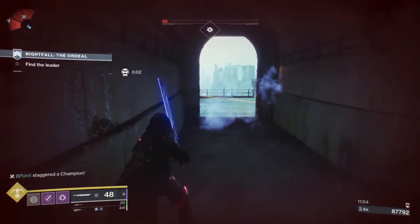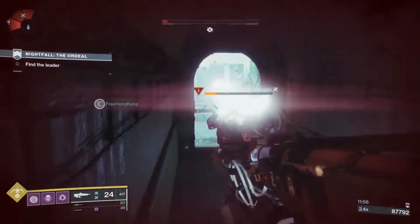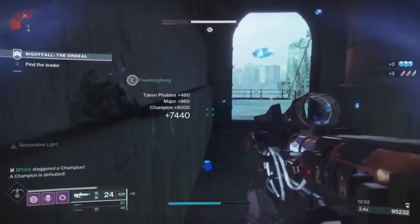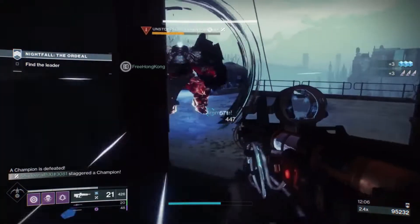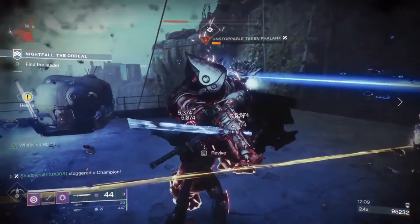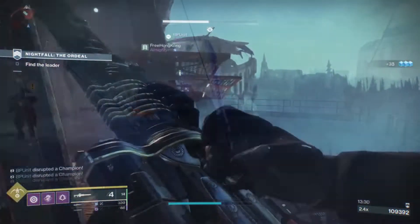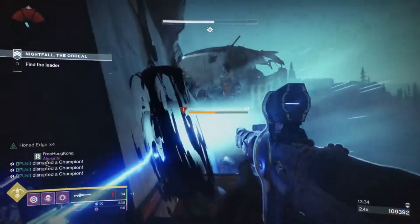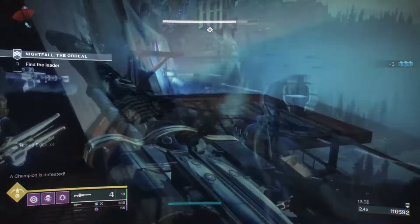Ideally you can get someone who's able to revive while invisible — i.e., a Void Hunter. And then you can either have a Warlock with Well of Radiance or a Titan with a Bubble for two purposes. One, a panic Super if they're the last one alive — they can use that to stay alive until teammates are able to respawn. Or, if the boss is able to be hit with swords, you can drop a Bubble or a Well on the boss as he spawns, and then everybody goes in with a sword, and you can generally burn bosses down really, really quickly like that.